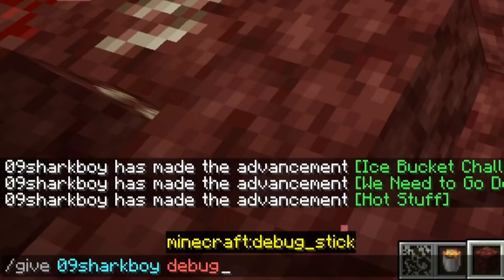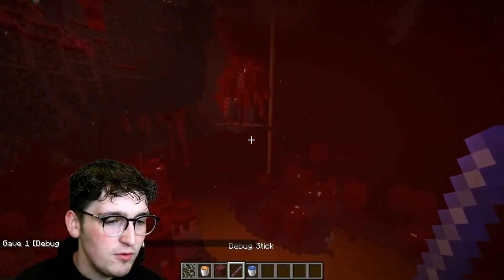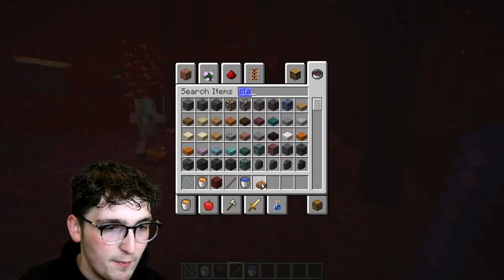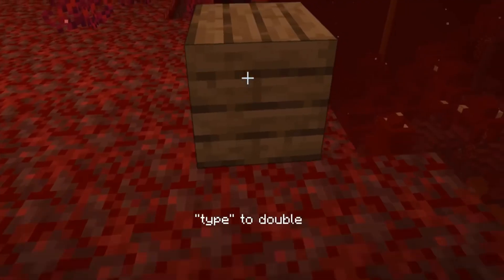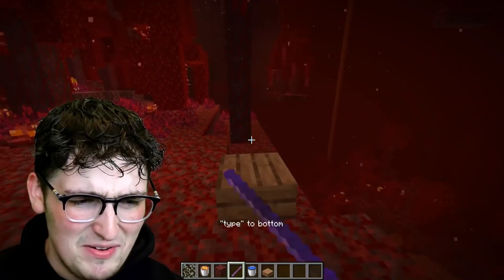I have a legitimate way that we can get water in the nether. We're going to need the Minecraft debug stick. We need to go ahead and grab an item that can be waterlogged, so if I grab a slab and place it down, if we right click it, you'll see at the bottom it says type to double, type to top, type to bottom. So we need to use a block that can be waterlogged - we're going to use a fence.